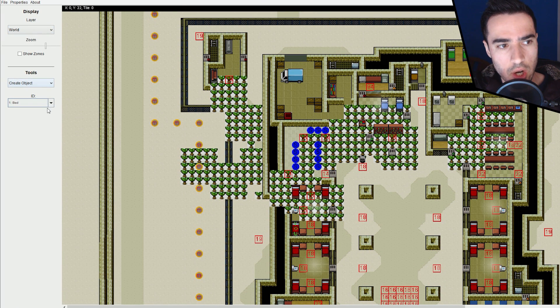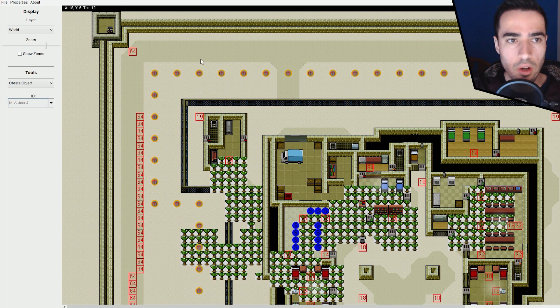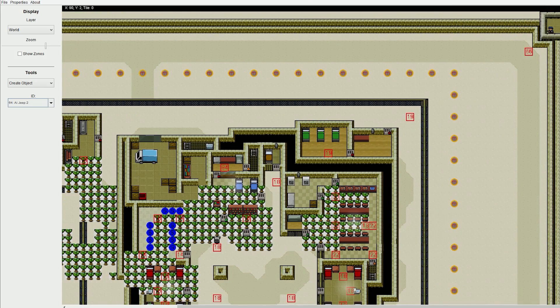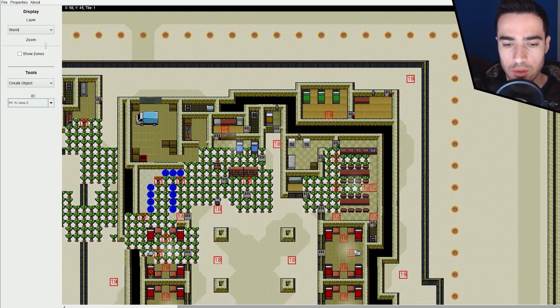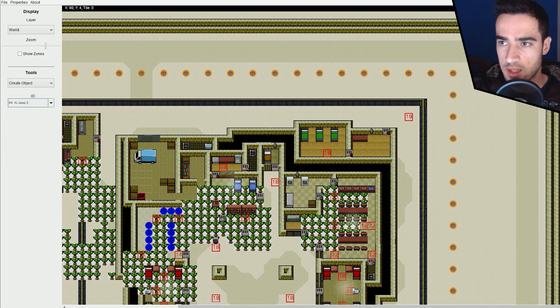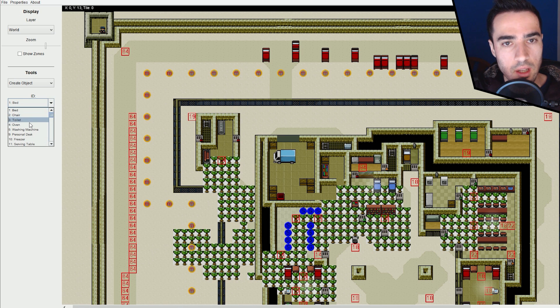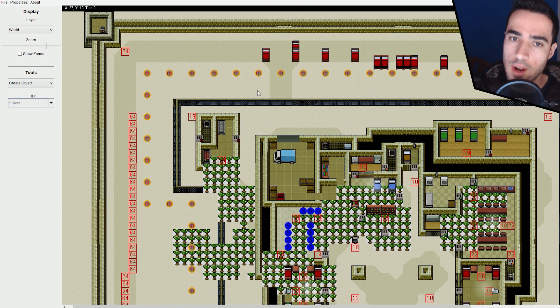You can also create objects and put them on the map — like a jeep. This should be the patrol path of the jeep; you define the path points like checkpoints. There are the coordinates of the jeep. You can also place a simple bed outside — lots of beds for the guards when they are patrolling so they can have a short moment of rest.